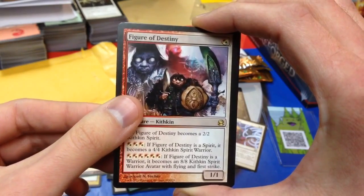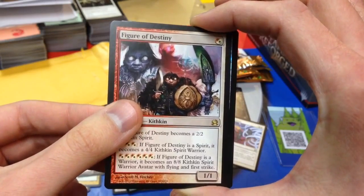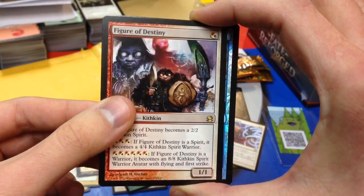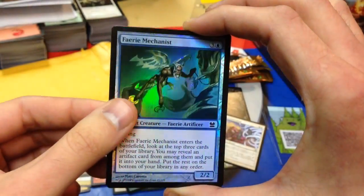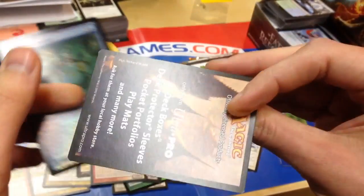And the foil — looks blue. It's a common: Vedalken Archmage — Faerie Mechanist, foil Faerie Mechanist. And a tip token.